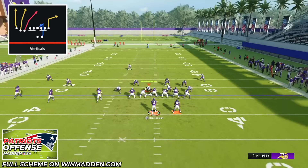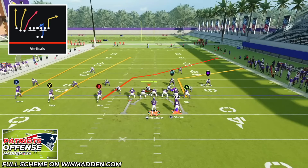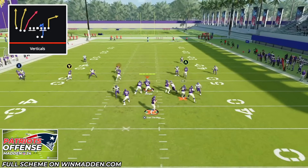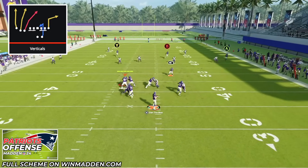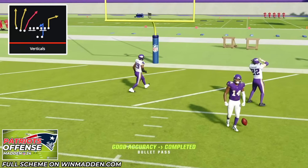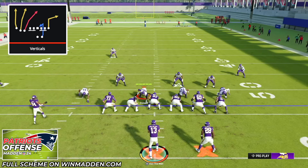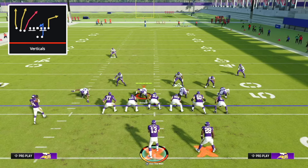Against Tampa two, this play offers a potential one-play score if you get time in the pocket. The wide receiver is again the target — pass lead to the inside for huge yards and potentially a one-play touchdown against cover two zone defense. It's absolutely crazy. That covers the zones: cover three, cover four, cover two.